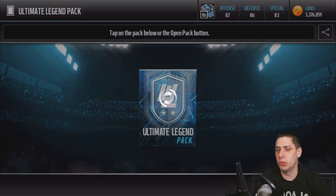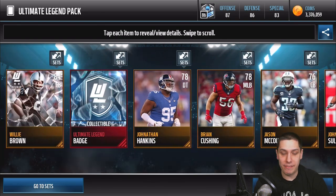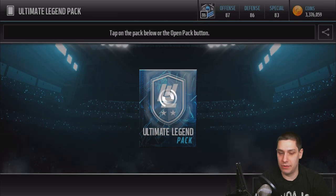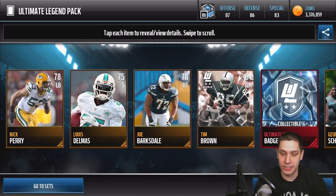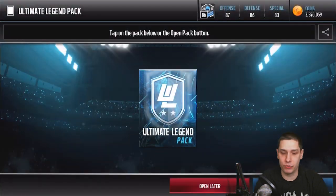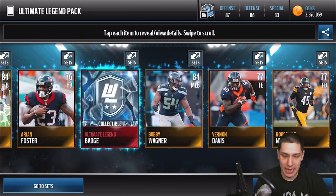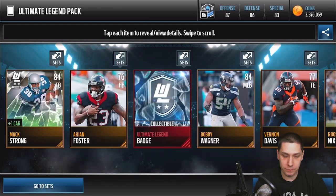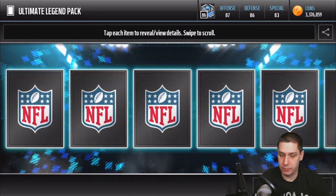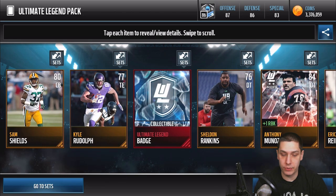Still holding out hope. We'll pull from the middle of the deck. Every time I see an elite, I always think it's something beastly, even though I know there's going to be an elite in every pack because of the collectibles. But I still feel like for some reason I'm going to get something really good just from seeing red on the screen. Not much out of these — Max Strong there, the boost version. Some of those boost versions actually have some decent value, and we get the boost version of Anthony Munoz.